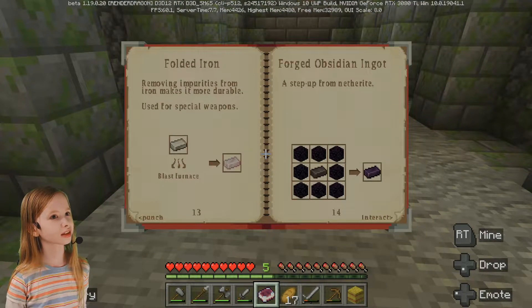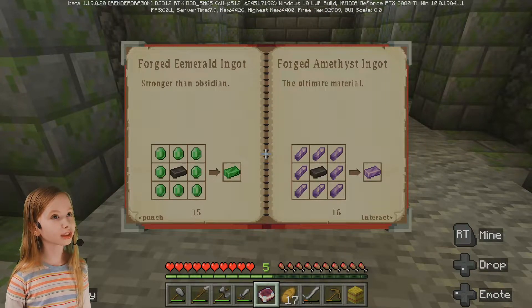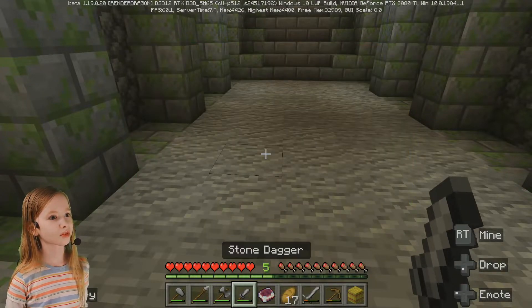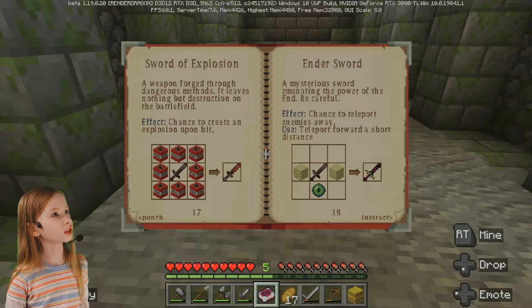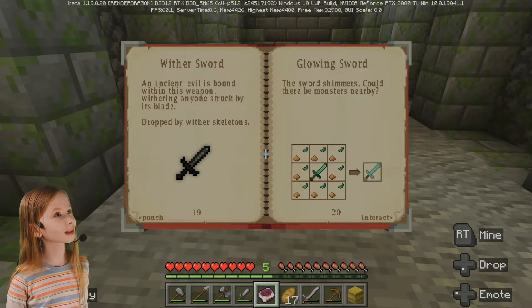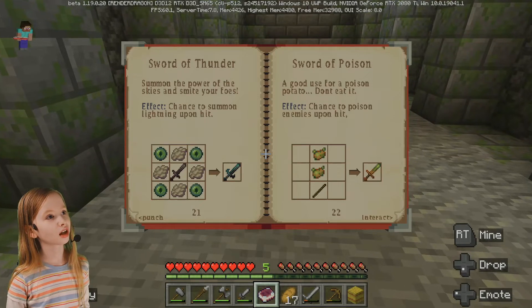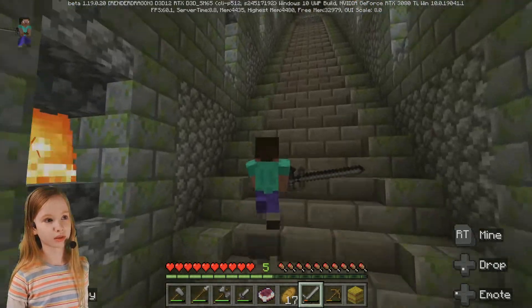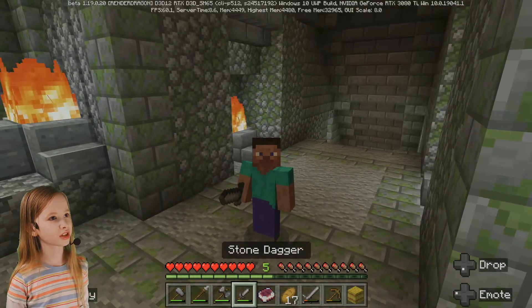Now we might be able to look in the book again and see what else we can make. A crossbow and a bow — I don't have string so I can't make that. Forge obsidian ingots — interesting. Folded iron — you need a blast furnace and cook iron. Forge emerald ingot. Forge amethyst ingot — stronger than obsidian, the emerald ingot is. Sword of explosion — a weapon forged through dangerous methods, it leaves nothing but destruction on the battlefield. I would need TNT for that. There's so many weapons!